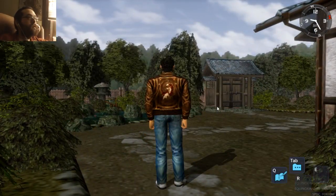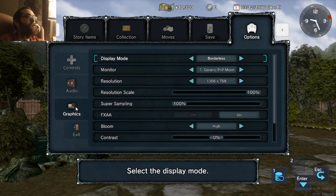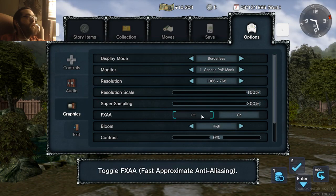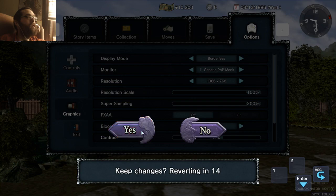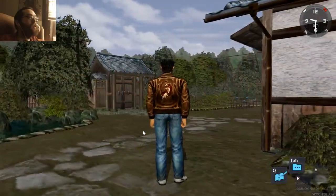It's tab, not escape. Let's crank these video options up. Let's turn on Super Sampling FXAA and turn Bloom off. There we go. Now things look better.